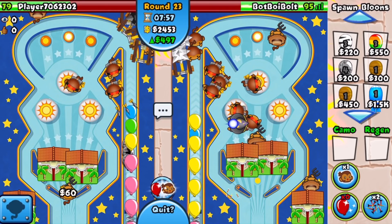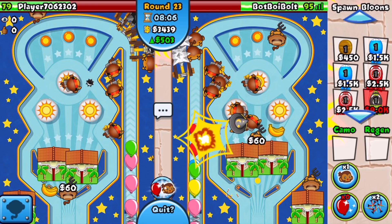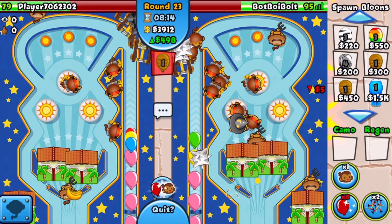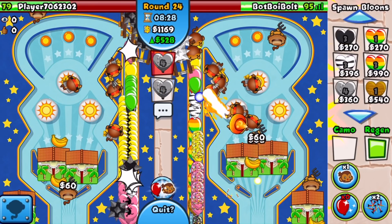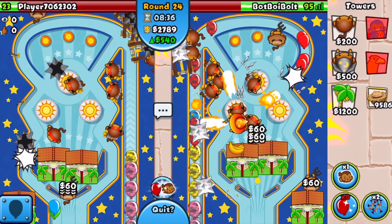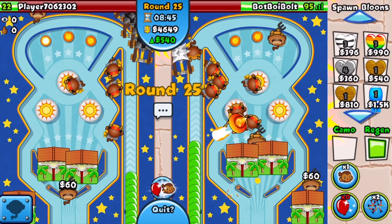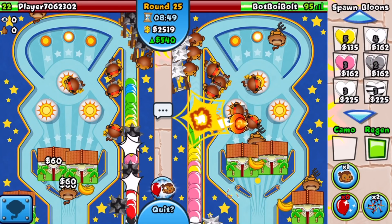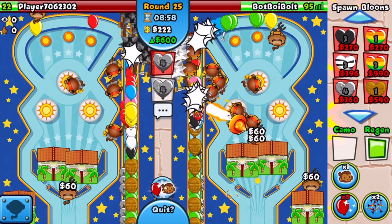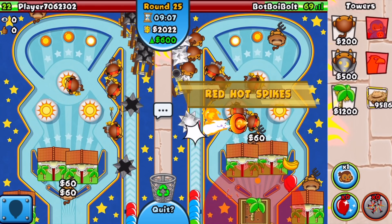We're going to keep sending MOABs to force him to sell farms while his defenses aren't good. He only has four trip darts and we still have 503 eco. We need to be aggressive with regen leads on these upcoming rounds. I accidentally send a ceramic but follow up with regen leads on the round 24 AI — he's just not going to like that. He didn't do anything back, and his defenses are shredding through the ceramics — I almost choked that one. That was very close.